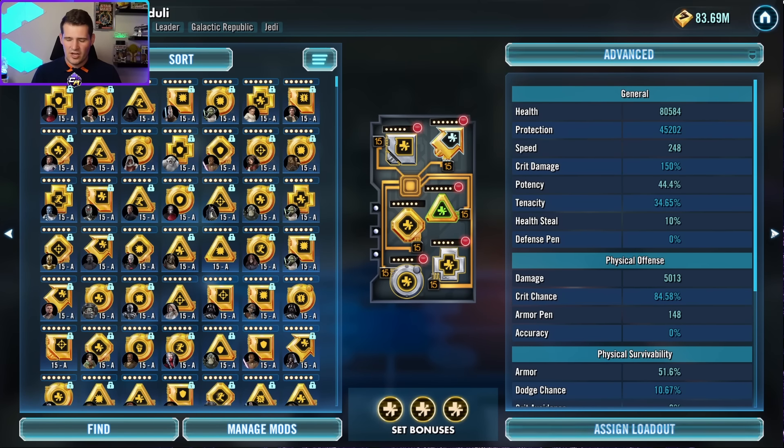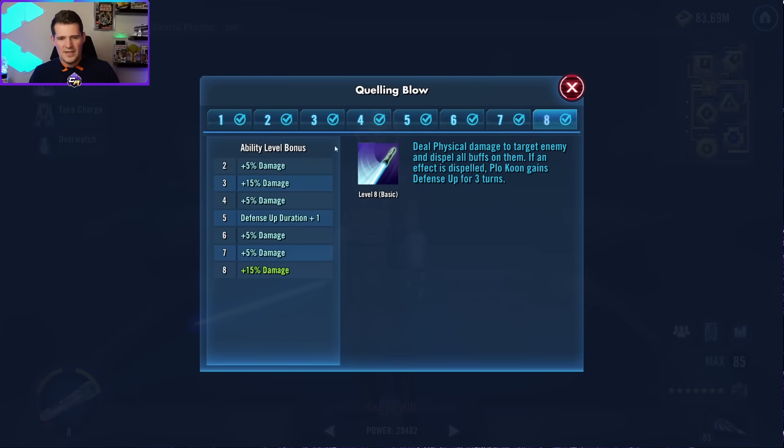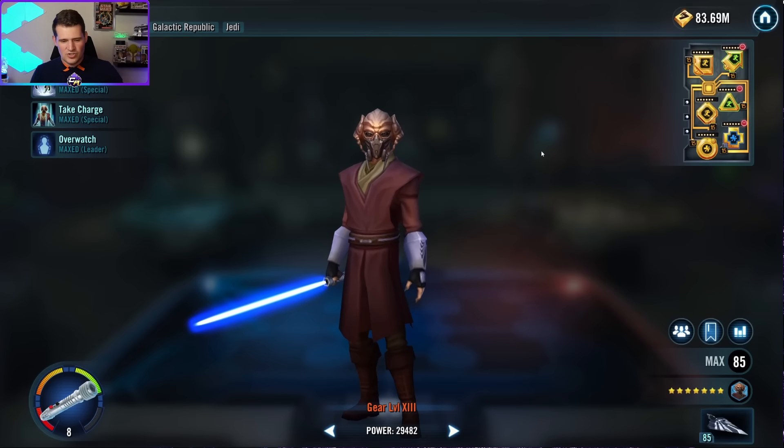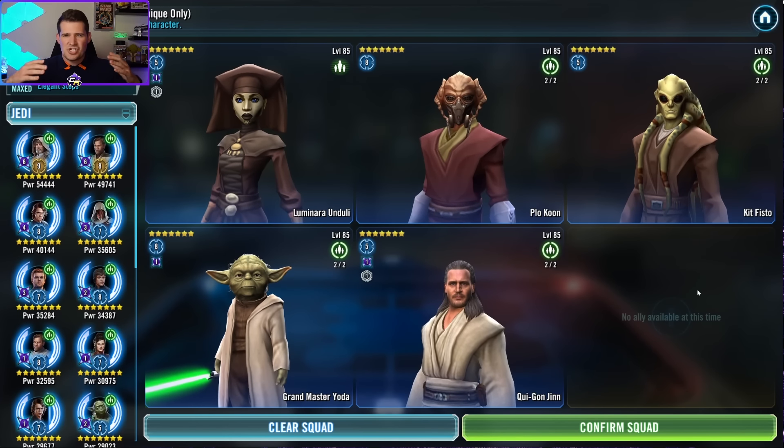Plo Koon also doesn't need to focus as much on offense. I didn't remod Plo at all for this raid — he was on a speed set because I use him with Starkiller and the faster he is, the more he keeps damage immunity and taunt. The main thing we care about with Plo is that he's somewhat fast. His basic can dispel buffs, and you could replace him with Shaak Ti in some circumstances. His special, Take Charge, gives 50% turn meter to allies, which helps prolong those buffs and get to healing over time faster.